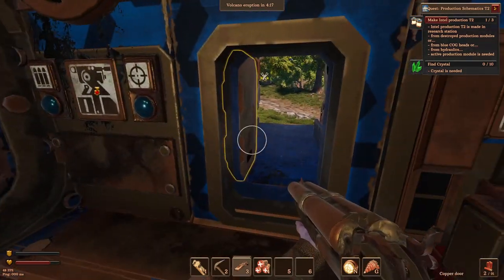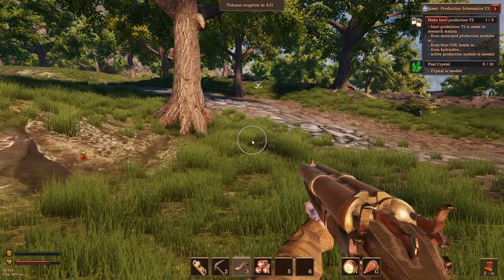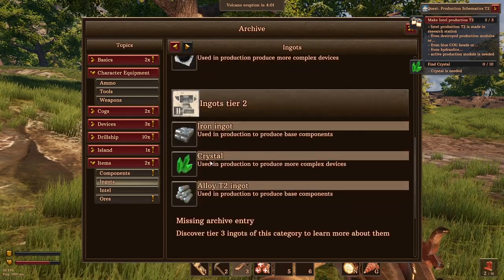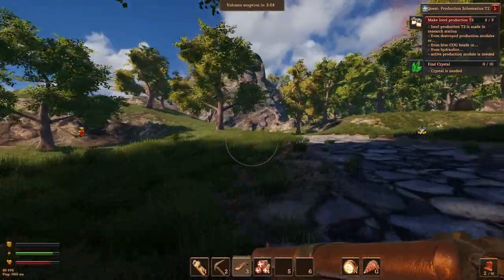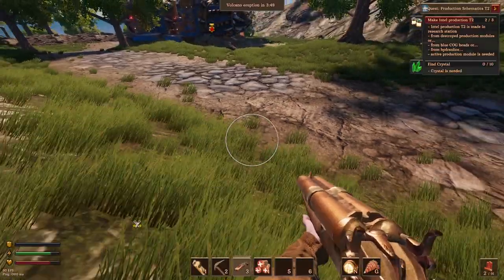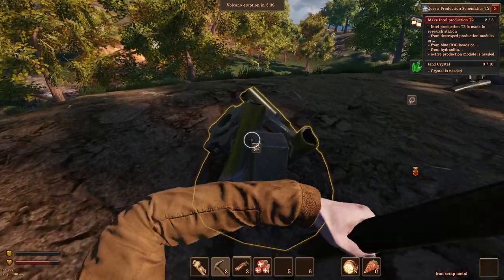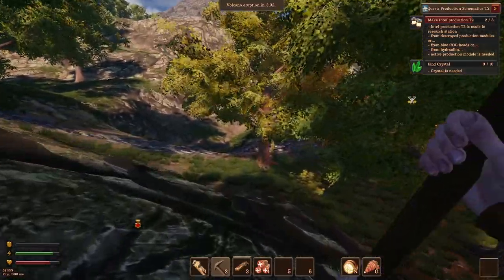We've just basically got to find crystals. Where do we find those? Can I see them on the map? No. Devices, items, ingots. Do we have crystal used in production? Complex devices. I'm going to assume there's got to be some crystals on the surface somewhere - it's not showing me where to find them otherwise. I'm not seeing anything. Maybe over there? Although I think that's just a drill ship. Yeah, that's just scrap, it's iron scrap.